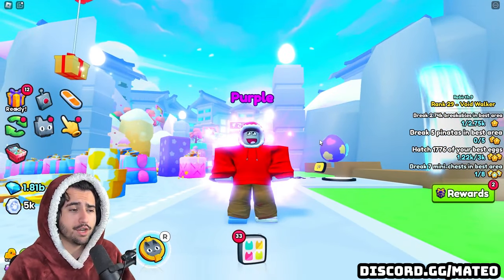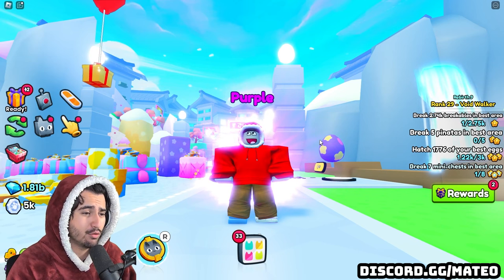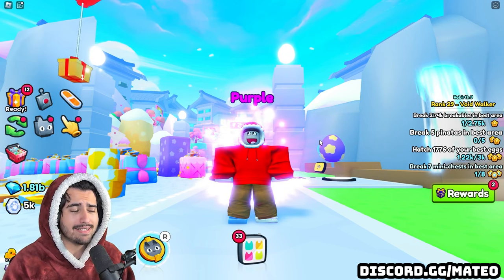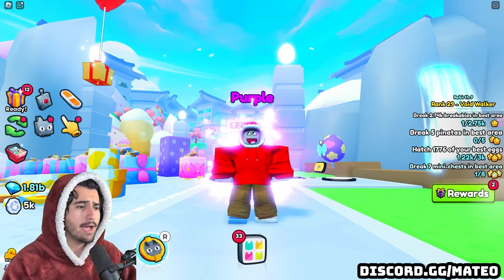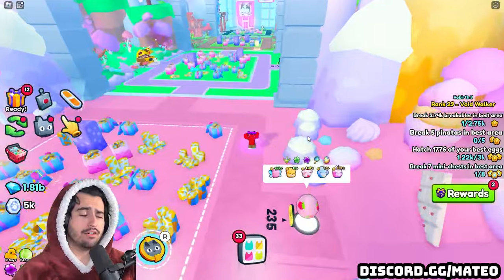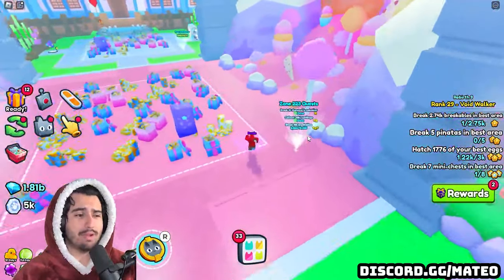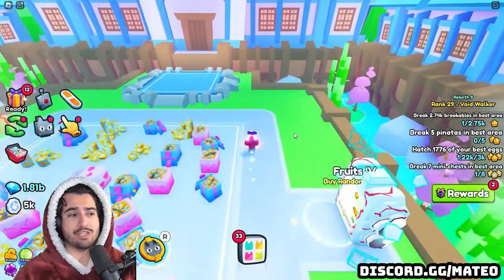The first tip is that most advice you're going to get in Pet Simulator 99 regarding damage is going to be based off of people's individual loadouts — how they have their pets, how many pet equip slots, enchants, potions, and all of that. What that means is that there isn't just one best way to do things; there are like a hundred different ways that you can reach the same goal.